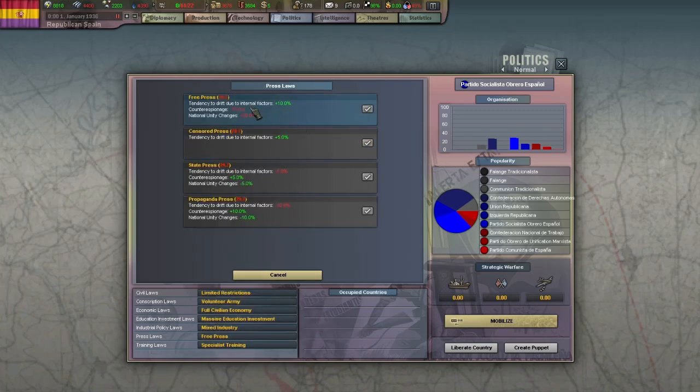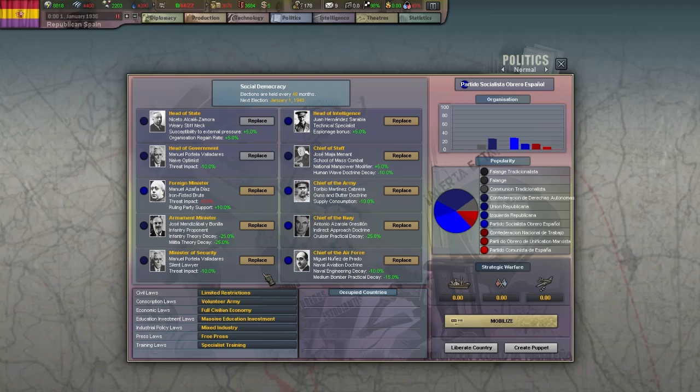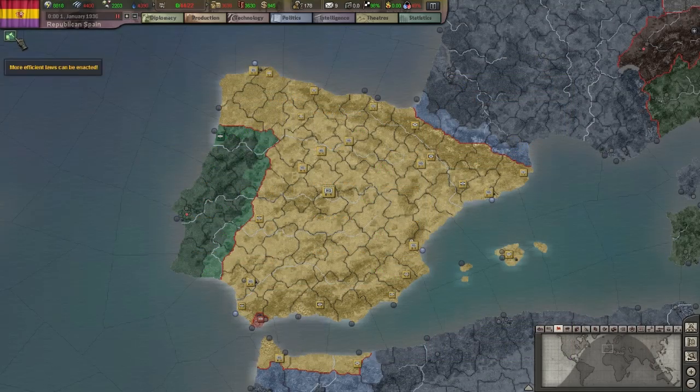Counter espionage makes it easier for your spies to detect and remove enemy spies active in your country. National unity change modifiers aren't necessarily good or bad as they affect both increases and decreases. Changing laws costs a certain amount of money depending on your country's base income — it's not a lot but it is noticeable, so try to avoid unnecessary law modifications. The cost is displayed next to the law name; 29.7 in this case, and it is the same for every law. Whenever a better law becomes available you'll get a warning, and hovering over it will tell you what you can pick.